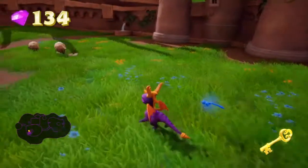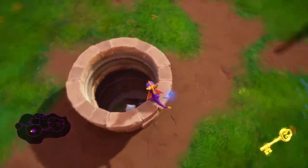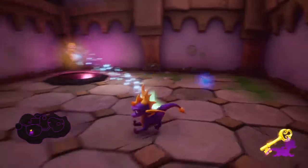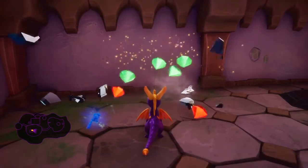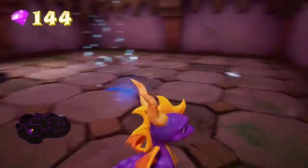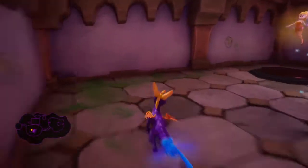Nothing over here in the corners. Is that the same whale? Well, maybe it is — it is. Let's go ahead and unlock this while we're here. I give off a good amount of gems — up to 144. Missing any dragons? I'm missing one dragon and the one egg.